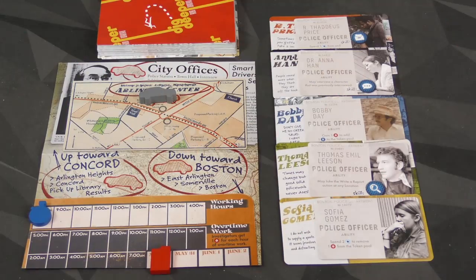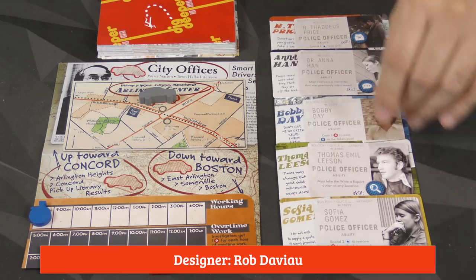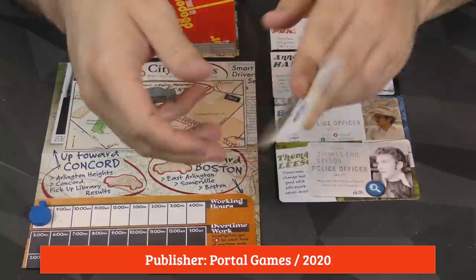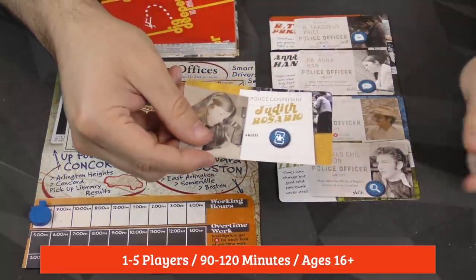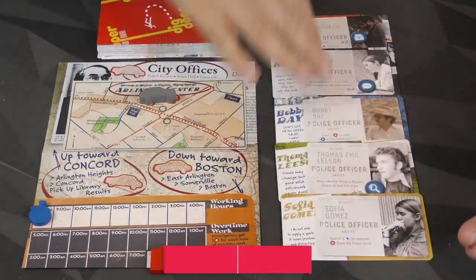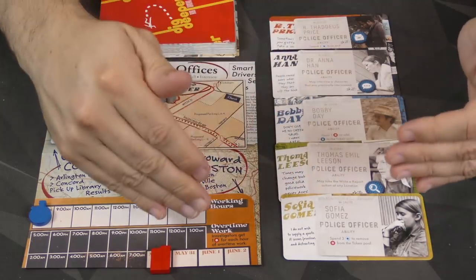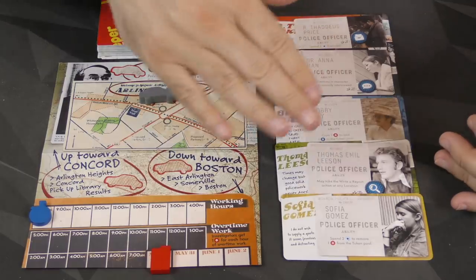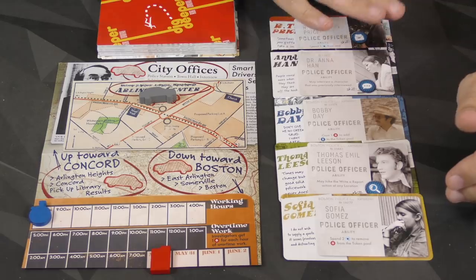So here we are looking at what you get in the box for Dig Deeper. You're going to get five new characters that you'll use with this scenario only. They are double-sided, of course, so if no one is playing that character, you will get the consultant on the other side, which adds the special tokens to the pool. One of these has some really strong errata, by the way, but they'll point it out when you get to the website.